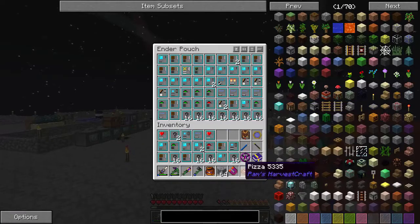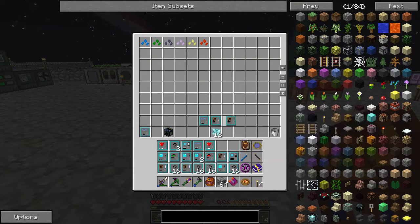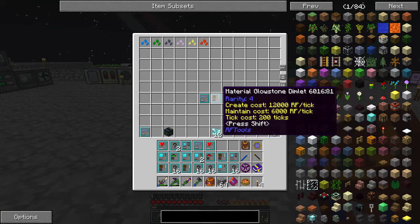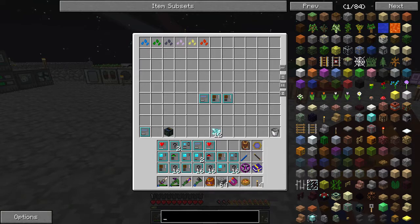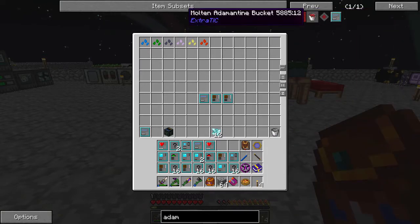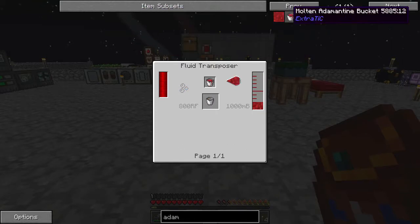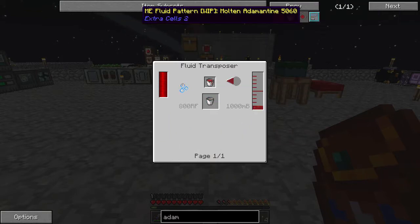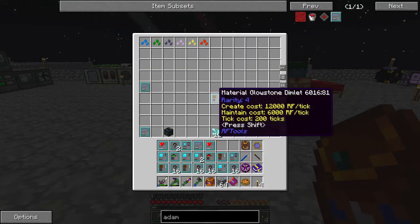I have a lot of Dimlets, including a lot of Unknown Dimlets, and three more here that I already scanned. We got a Block of Redstone Dimlet and Glowstone — both Rarity 4s — and then Molten Adamantine. The thing about Molten Adamantine is it's not actually used in this mod pack; there's nothing you can do with it. It's just a pretty red fluid, so this Dimlet is completely and utterly useless, meaning we can use it for other things.